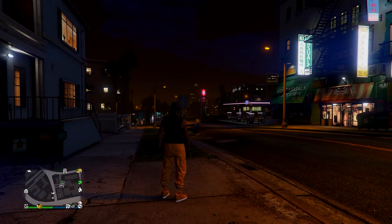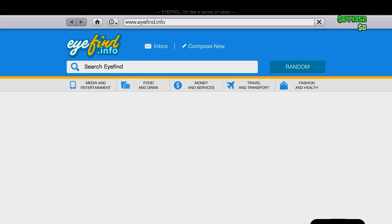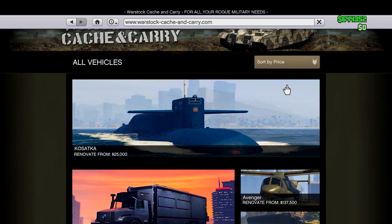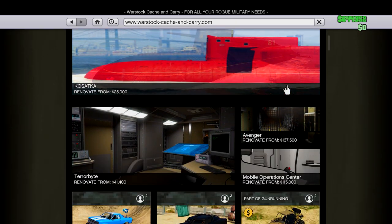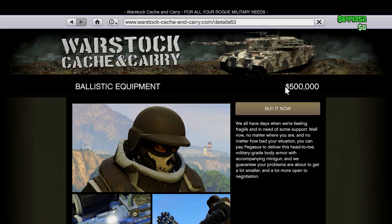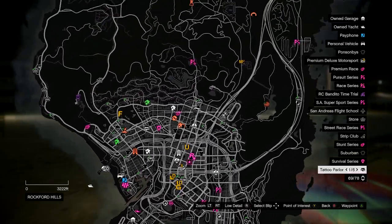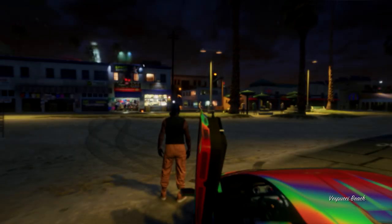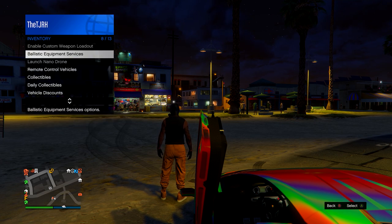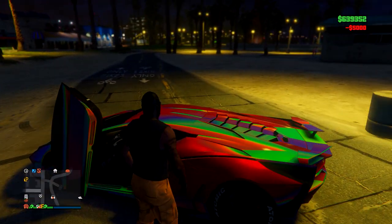When you load in, head over to the mask store. You'll need the ballistic equipment to get the juggernaut armor — go to Warstock Cash and Carry and head to the ballistic equipment. If you don't have it purchased, you'll need to unlock it by researching in the bunker. Then open your interaction menu, go to Inventory, Ballistic Equipment Services, and request it for about 5K.